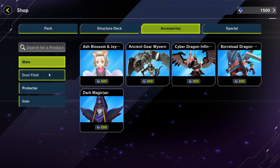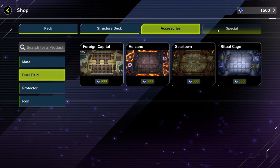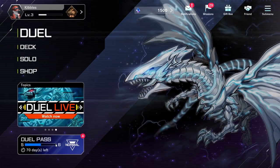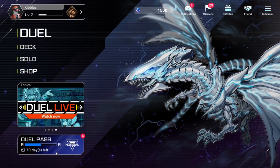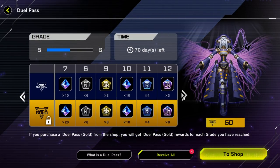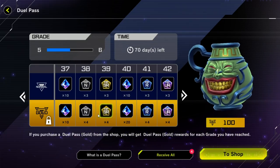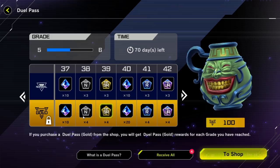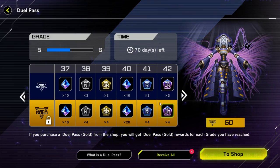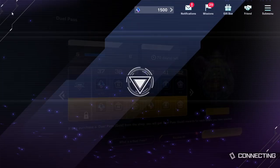You can also buy accessories, random stuff, change how the duel field looks. And you can buy the dual pass in here. If you buy the dual pass, it will give you additional rewards, which will actually pay for the cost of the dual pass if you go all the way to level 100 in a season. It'll also make sure you get more of these crafting tokens — normal, rare, super rare, and ultra rare. That's what those letters stand for, and you use those to craft cards.